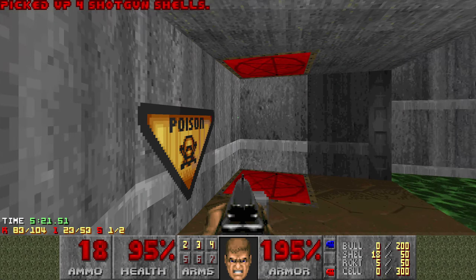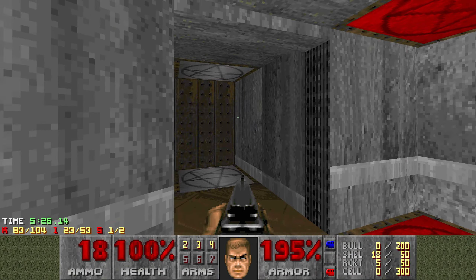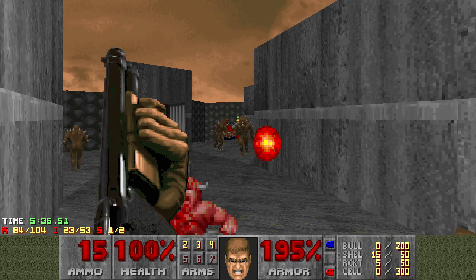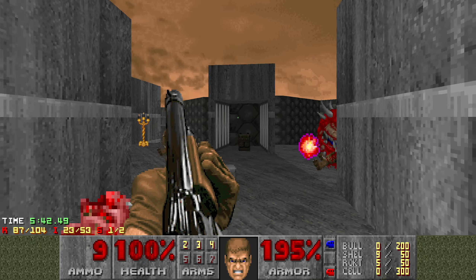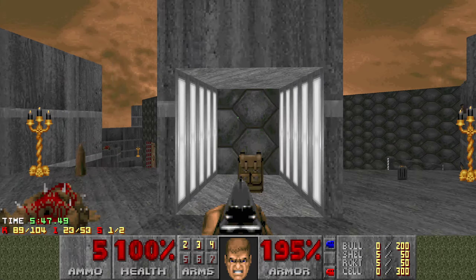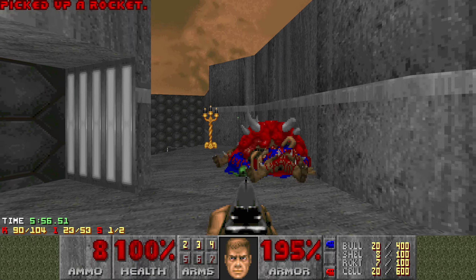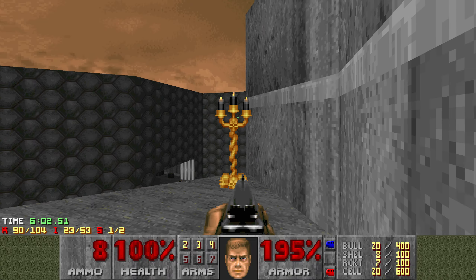Down here next — this teleporter takes us up to the other section. Secret error, I guess. I'll need to come back here for progress in a minute. Seeing lots of rockets but I don't actually know where a rocket launcher is. That's the other secret — I would have thought this area would be a secret but no, it's down there. Let's try and jump to it.